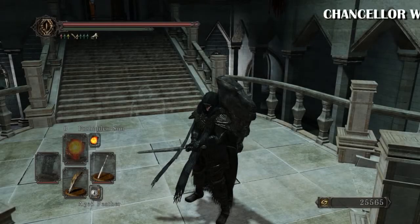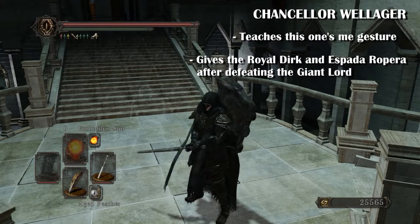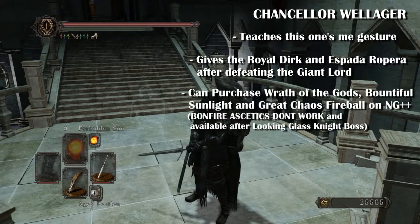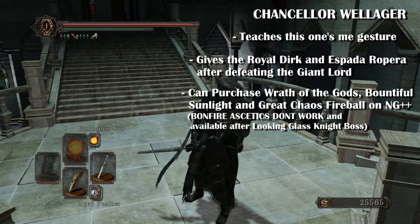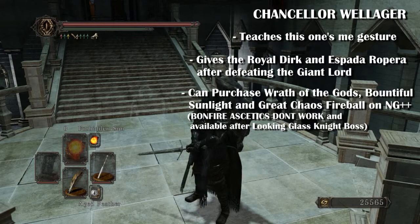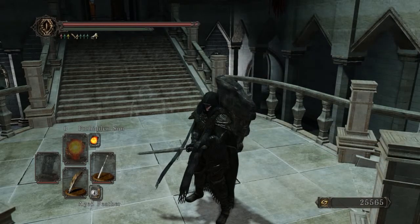The next merchant is Chancellor Wellander. He teaches you the 'This One's Me' gesture and gives you the royal deck and the Esparata Reaper after defeating the Giant Lord — just talk to him and he'll give you those items. You can buy Wrath of the Gods, Bountiful Sunlight, and Great Chaos Fireball from him on New Game++. Be careful: bonfire aesthetics do not work, so you have to actually be in that game mode. He'll be there after fighting the Looking Glass Knight.